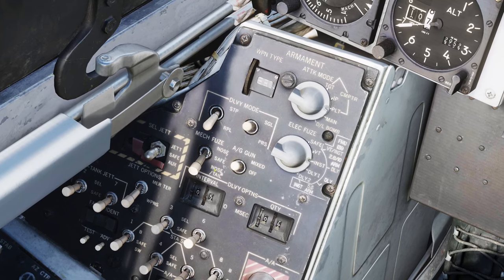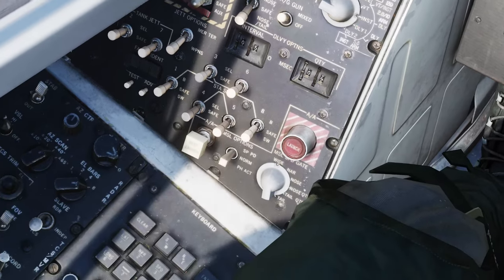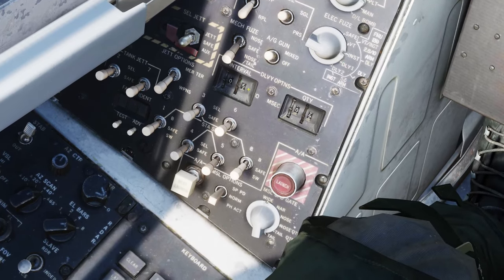Then you've got the mechanical fuse — you've got nose and tail, safe, or just nose. For the Mark 82s I'm going to leave it in nose and tail for redundancy. For the electronic fuse, with Mark 82s you're always going to leave this on instantaneous, but for other types of weapon you may have other fuse types you can set here. We then have the delivery options below that — interval and quantity. The interval is in tens of milliseconds and the quantity is of course the total quantity we're going to drop.